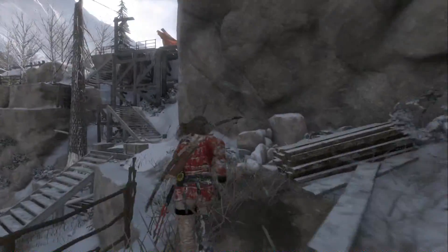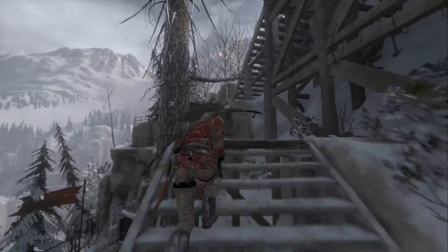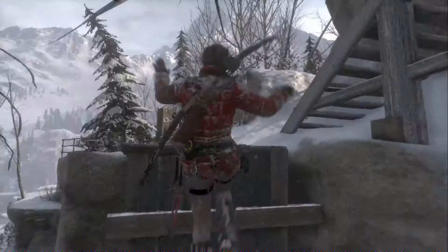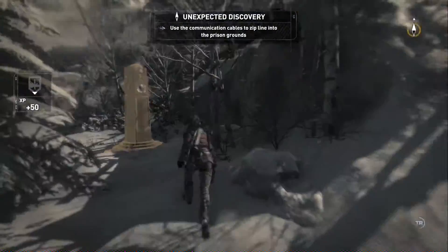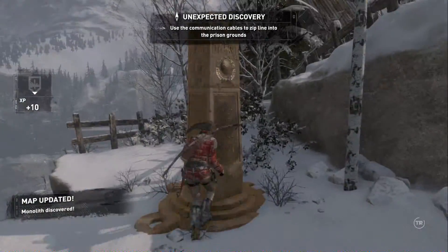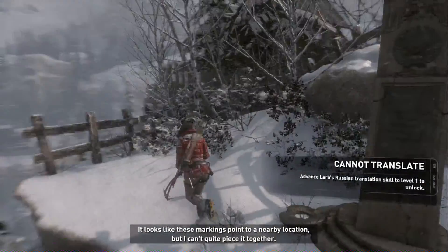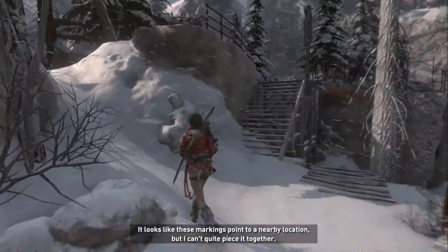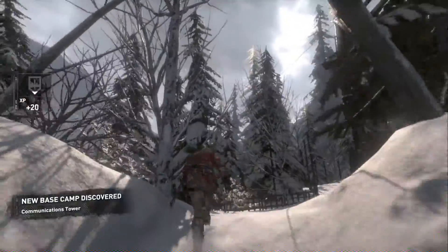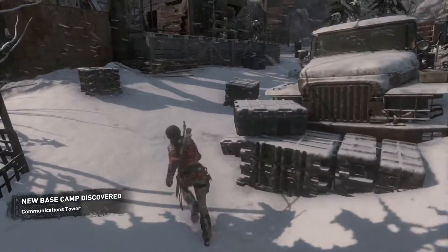All right, let's try to continue along with the campaign — find out why this woman is trying to kill us and if we can help her out. Definitely Russian. It looks like these markings point to a nearby location but I can't quite piece it together. New base camp discovered.